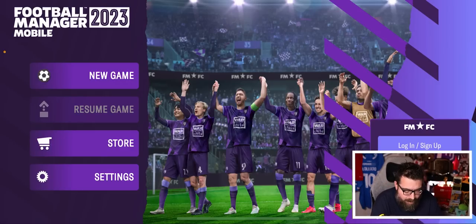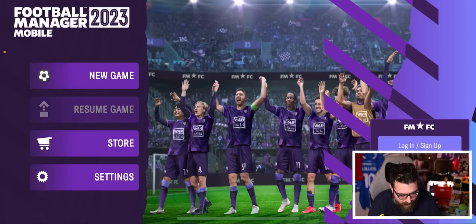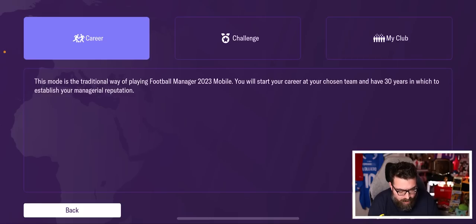The first thing I can see is it's trying to get me to sign up for FMFC, which I'm already a member of. We've got the store that you always get on this version of the game — all the usual DLC is in here. In settings, this is where you can choose whether or not you play with the enhanced match engine. Going into new game, you have career mode and challenge mode — it looks like rather than more advanced challenges being DLC, they're now FMFC exclusive, so you don't have to pay for them. You can also do a Creator Club on here as well.